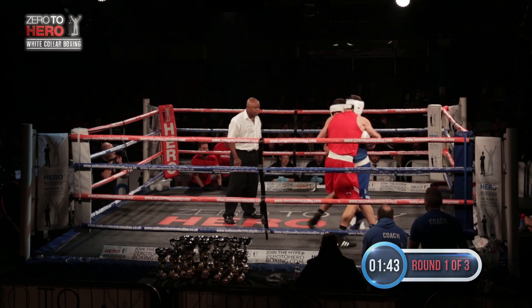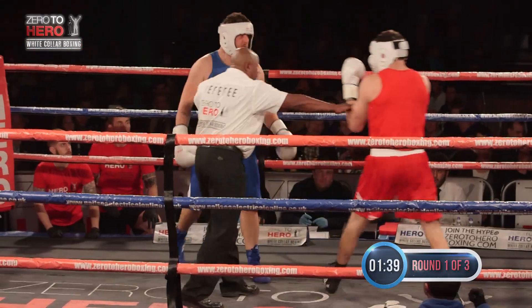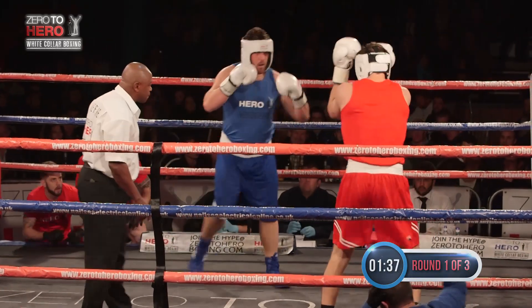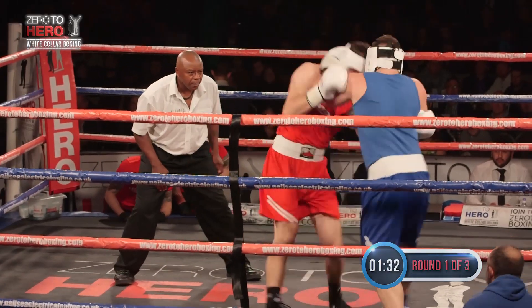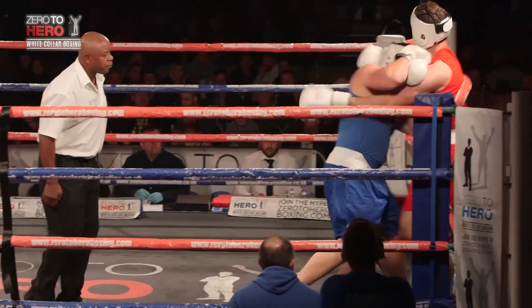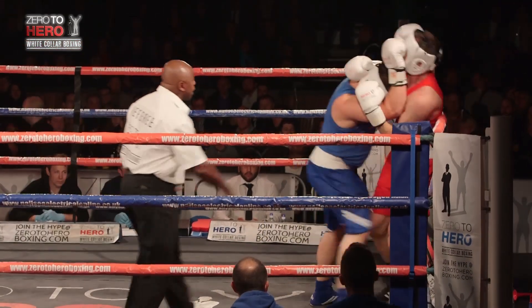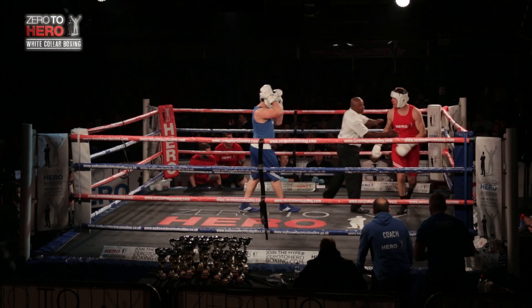Roach throws the big right hand but Smith ducks under it and they tie up once more. Smith looking to work behind the left jab. Roach looking to throw the big right hand, but it's Smith pushing his man back — a bit too tight for them to work cleanly at the moment, and Lloyd Allen has to work hard to separate them.